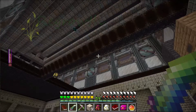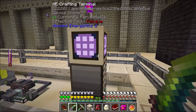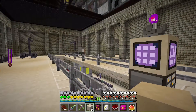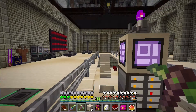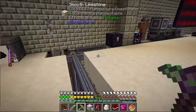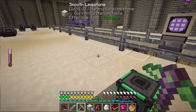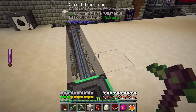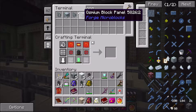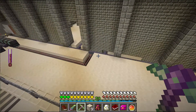Hey guys, this is nefarious411 and welcome to episode 108 of Regrowth. I probably made a mistake - I decided to upgrade my pack to version 1.0.0 and there were a few things that were different because of upgraded mods. You can tell right now that I'm missing a lot of covers. All of these smooth limestone covers were replaced in the world with osmium covers, so I have a lot of osmium block covers in here.